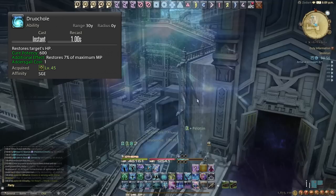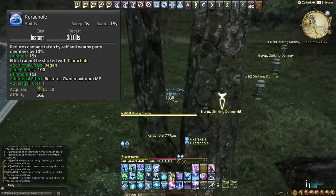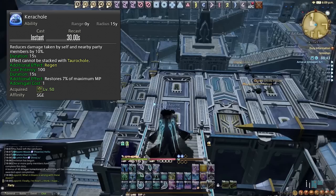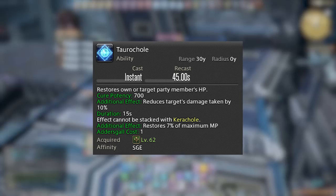Then we have Kerachol — a beneficial AoE for all party members and ourselves — everyone affected gets 10% less damage taken for 15 seconds. Once we get to level 78, it also adds a regen for 15 seconds. This is on a 30 second cooldown, so it cannot be spammed. Then we have Exachol, simply an AoE heal, also on a 30 second cooldown. This is great for raid-wide damage, healing everyone up.